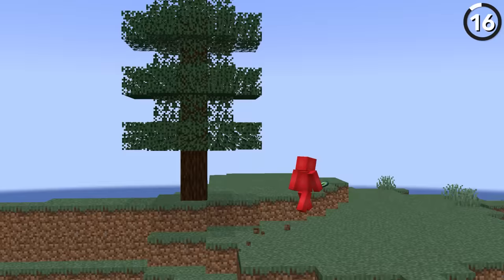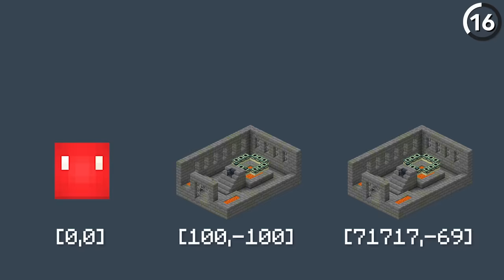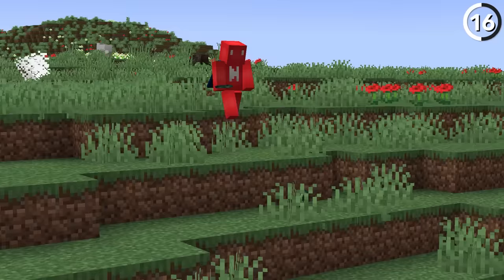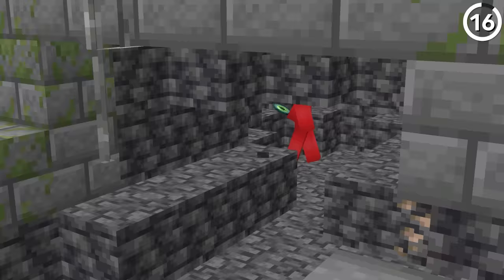The Eyes of Ender used to be a big waste of time, since they wouldn't always lead you to the closest stronghold. Sometimes they might point you to one you're nowhere near, even if you're standing right above the closest one. This bug did get fixed in 1.6.1, so thankfully we don't have to worry about it anymore.